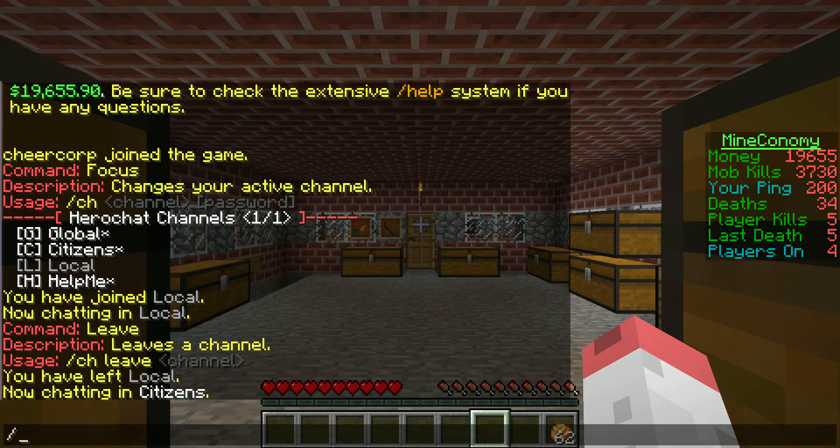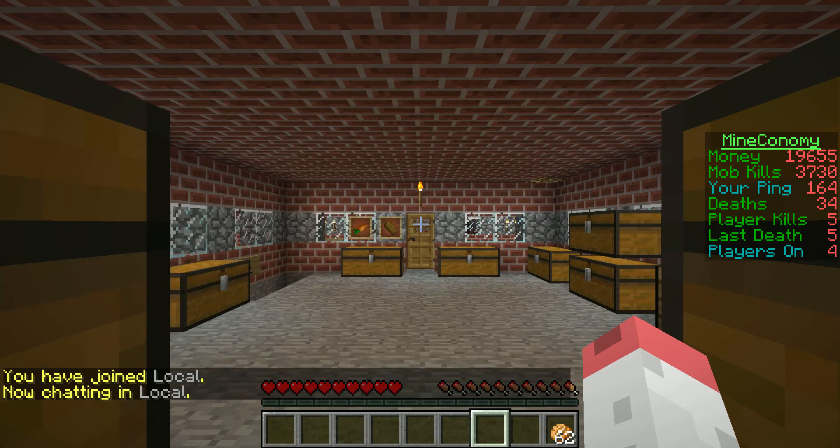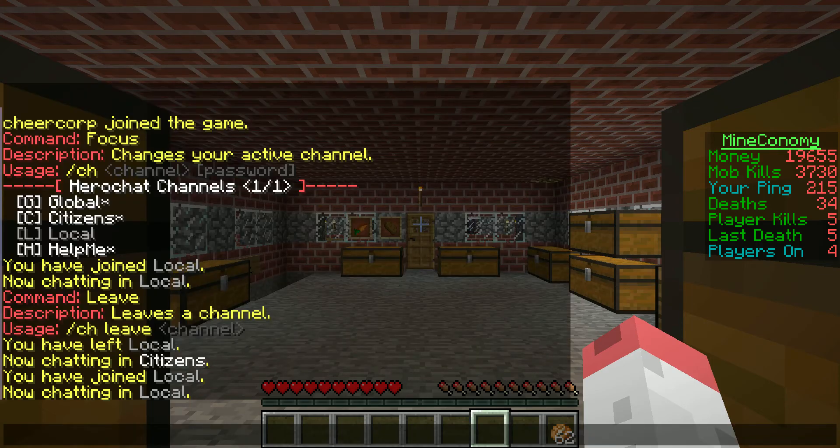I don't have to do slash join and then slash ch local separately. I can just do slash ch l, and it will automatically make me join it and I will automatically be talking in it. You can join and leave any of the channels you want. If someone's bugging you in one channel, you can just leave it, or if you don't want all the chat on your screen, you can just leave. You always have to be in one channel though. Be in help.me or local anytime you want. And that's the Mine Economy update.